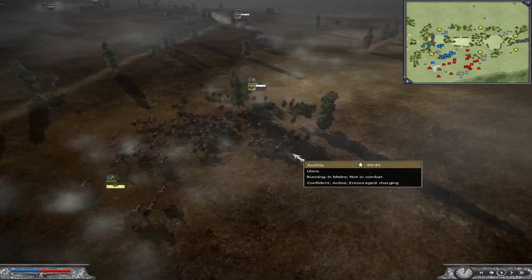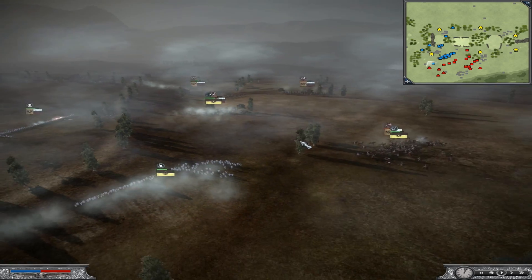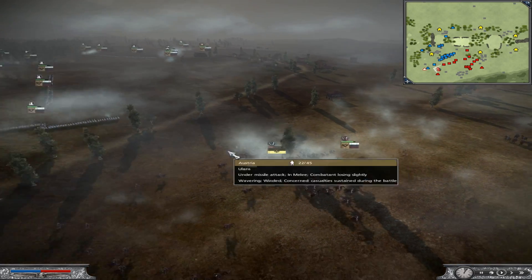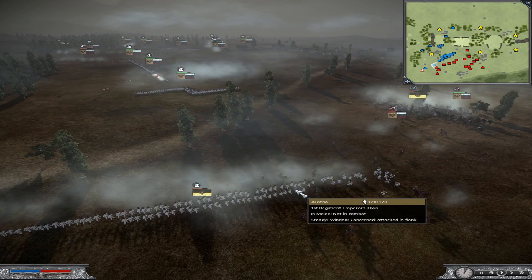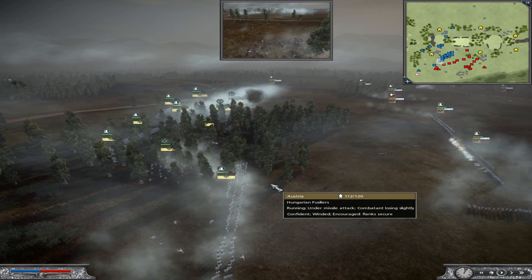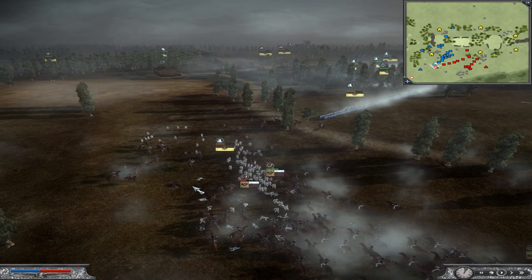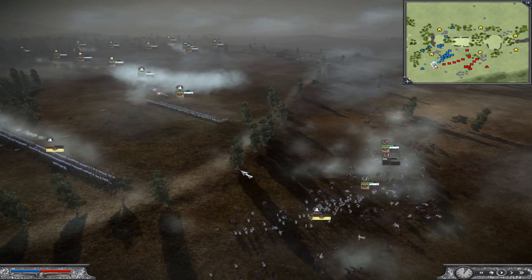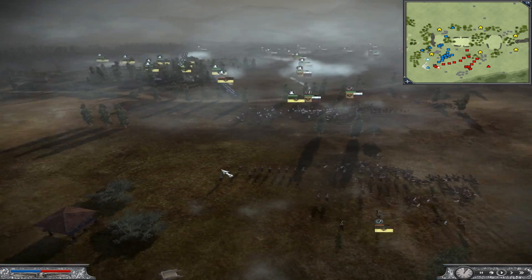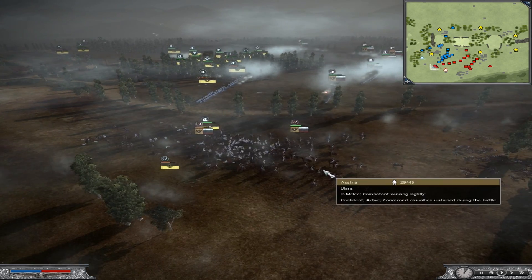Right over here I charged a unit of Ulans into one of his units of inferior Cossack cavalry. My opponent responded by quickly turning a unit of line infantry to face the rear of my charging Ulans. So I'm going to respond by bringing up the Emperor's Own, which is an elite Austrian line unit, to return fire on his line infantry. He managed to charge a Lancer unit into their flank but I wasn't really paying attention and so I didn't put them into square formation. Over here I managed to charge a unit of Lancers into the rear of his cavalry that is attacking my Emperor's Own, and that is going to cause them to rout pretty soon.